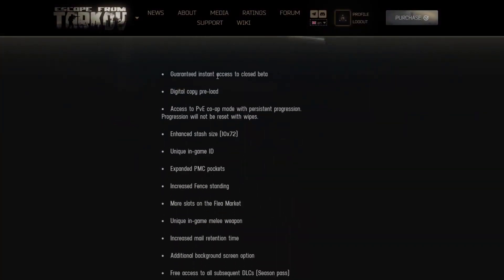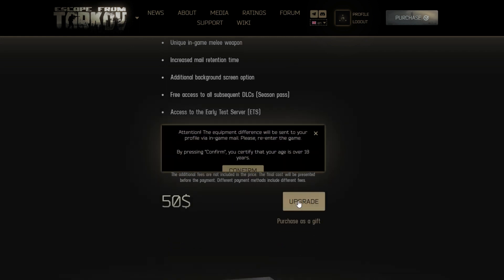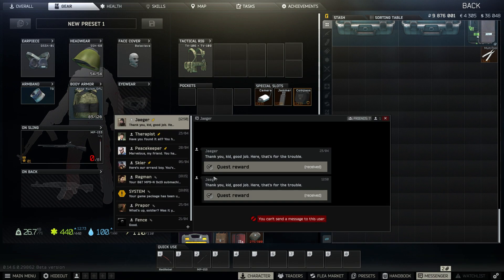Hello everybody! We're going to try to buy the Unheard Edition. I know it's a little controversial right now in the community — a lot of people are mad. I'm purely doing this for science and as a content creator. It gives you a whole bunch of stuff: more stash space, pockets, weapons, some cases. A little controversial like I said, but I'm really excited for the PvE mode. Let's get into it — let's look at what it gave me.